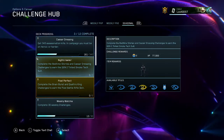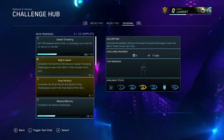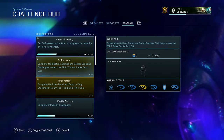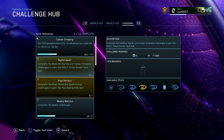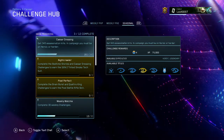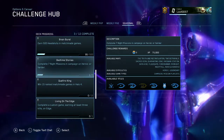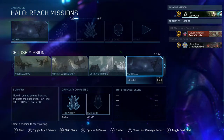What is up guys, hope you're all having a wonderful day. Today I bring you another challenge guide video, this time for the challenge Nightcrawler. For this challenge you need to complete two other challenges: Caesar Dressing, where you have to get 343 assassination kills in campaign, and Bedtime Stories, which is completing seven night missions in campaign.